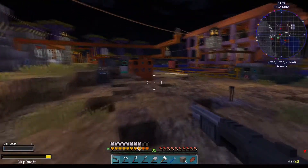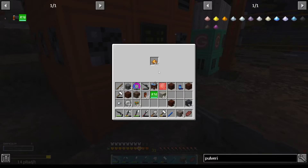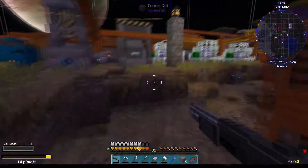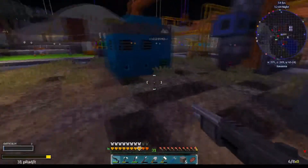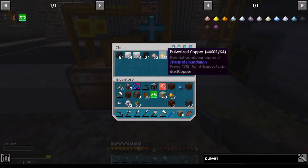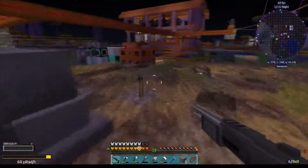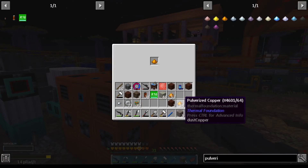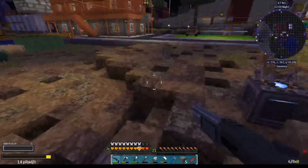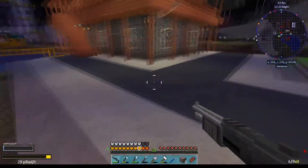We still need concrete, but I guess it will come at some point. Let's get over here - we should have something here. We are just going to melt that upstairs. It is the copper that's the problem - we need five times the copper, but that's just how it goes.